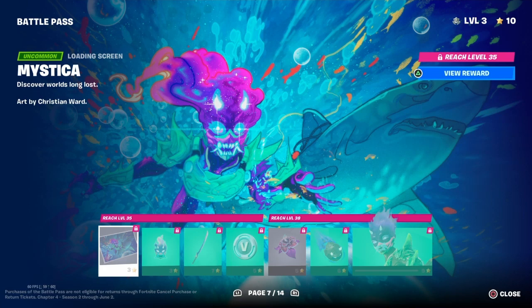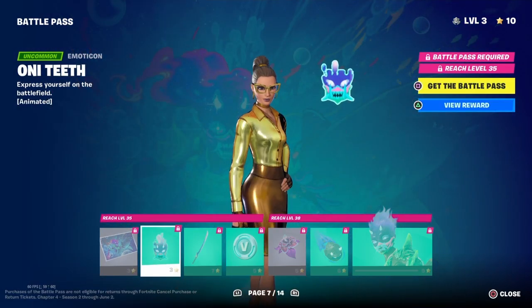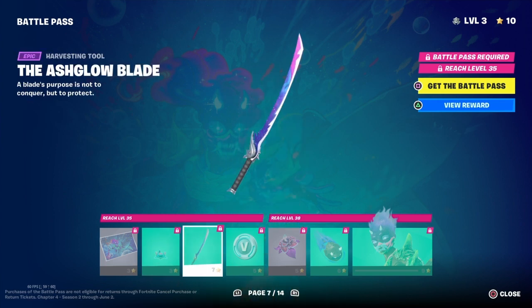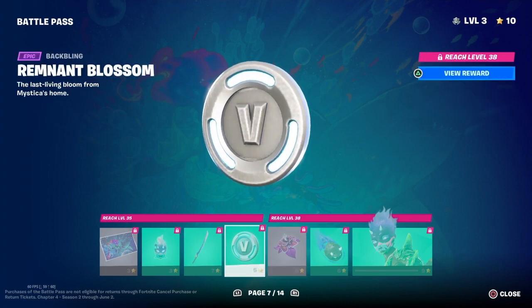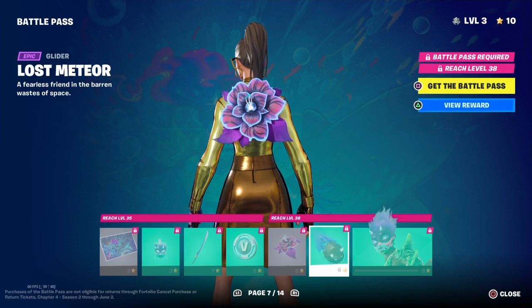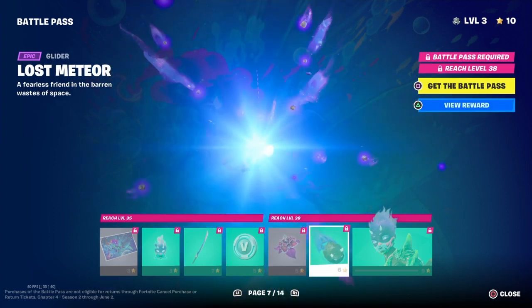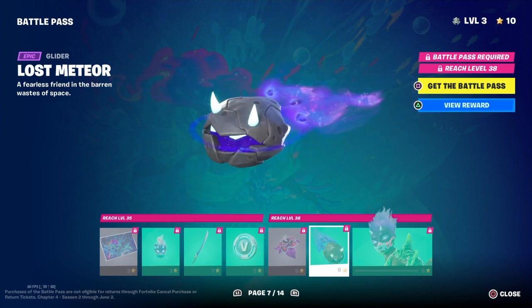Alright, for page seven we've got a loading screen, an emoticon, a pickaxe, some V-Bucks. Is this a back bling? Yes, it is. It's like a nice flower — back bling? No, it's violet. Yo, look at that. That's so cool.